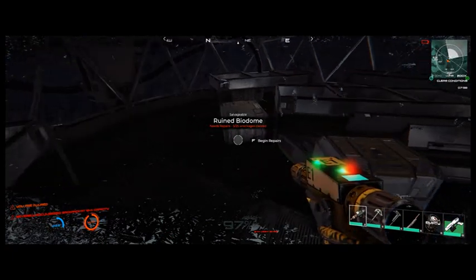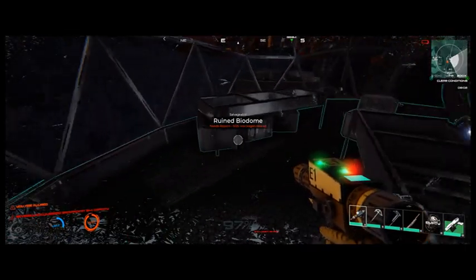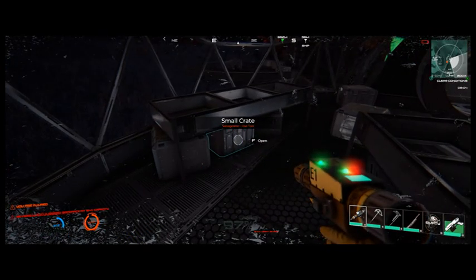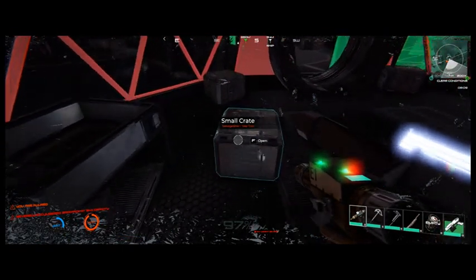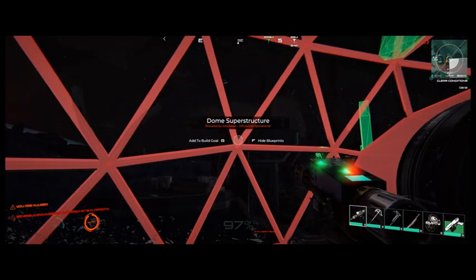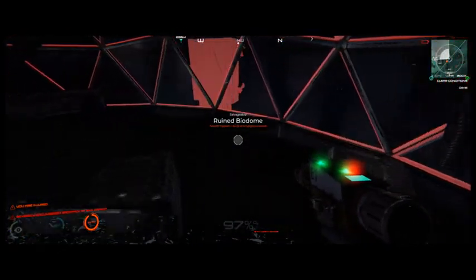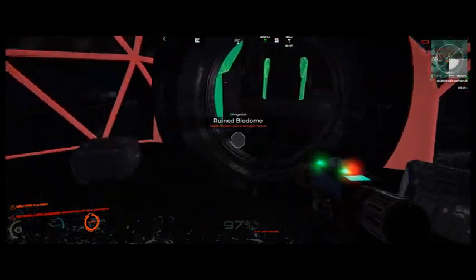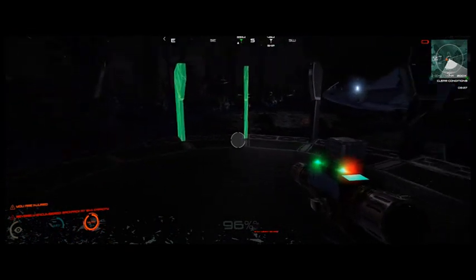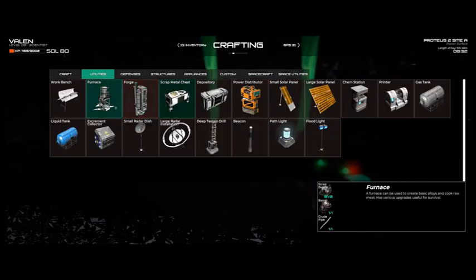In survival mode you can at least grow... wait - there's a potato! Okay so good, you can grow everything now. In challenge mode you're good to go - you just have to remove all this stuff but I'm too heavy, I can barely move. Let's get into the ship. It'll let you go from site A to site B. You build the furnace, then build the bench, then you can upgrade the bench - you have everything you need.